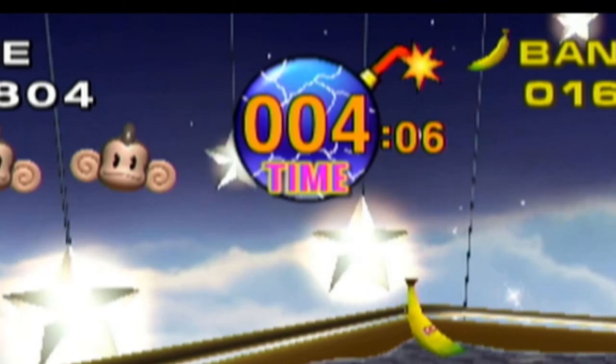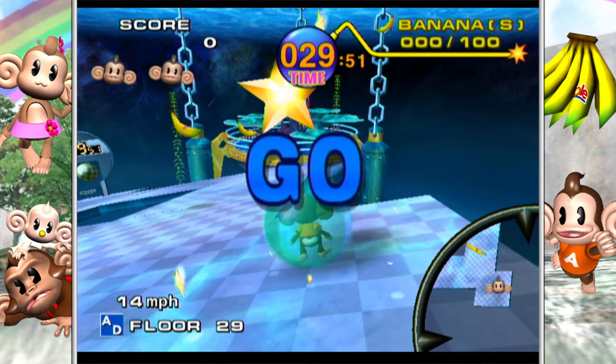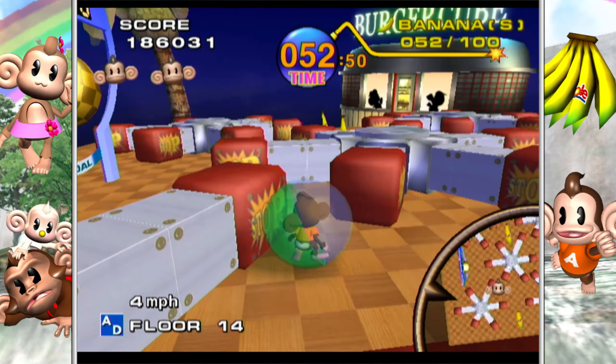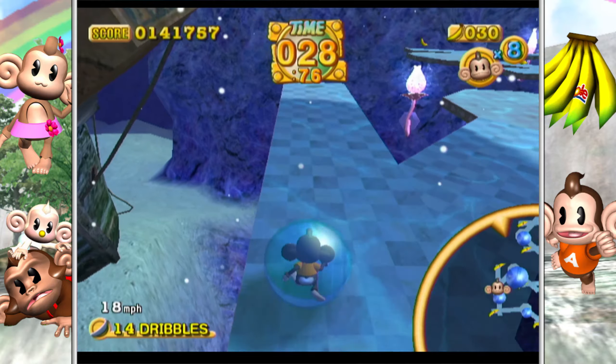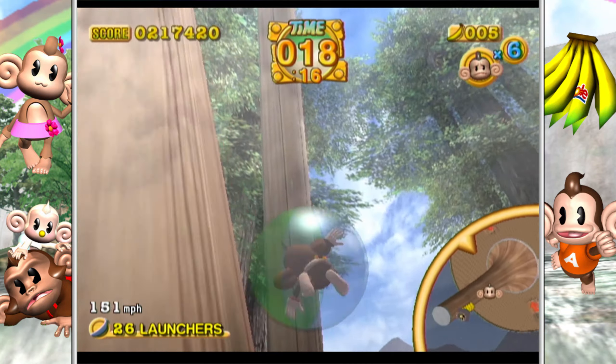This one is a double review — I'm covering both Super Monkey Ball 1 and 2 for the Nintendo GameCube. Super Monkey Ball is all about guiding a monkey in a ball through a tricky maze to get to the goal at the end. You achieve this by tilting the course itself using the analog stick, guiding the monkey along increasingly complex and dangerous courses.